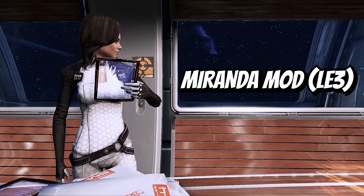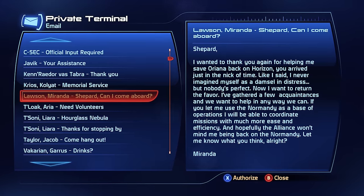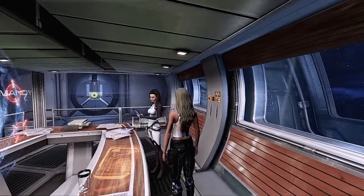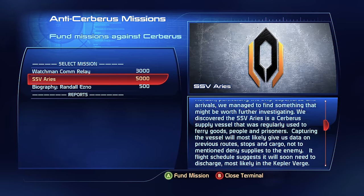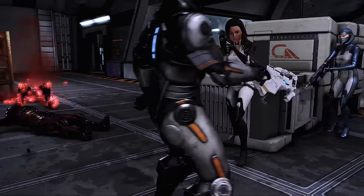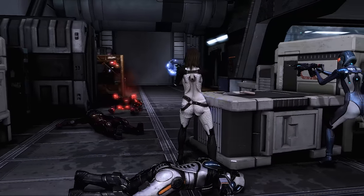Miranda mod — it allows you to invite Miranda onto the Normandy in Mass Effect 3. Apart from being a regular squad member, she will also command a special task team that Shepard can send on missions to recover war assets. Plus, she can personally provide assistance in taking down Cerberus HQ.